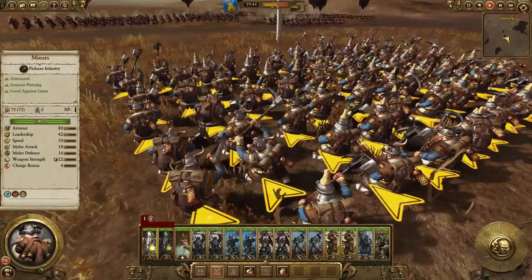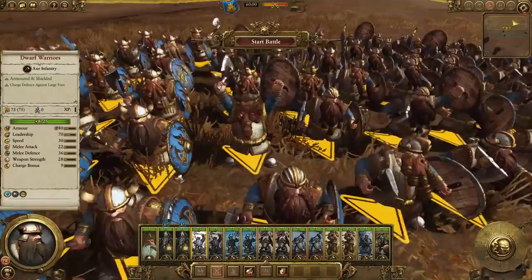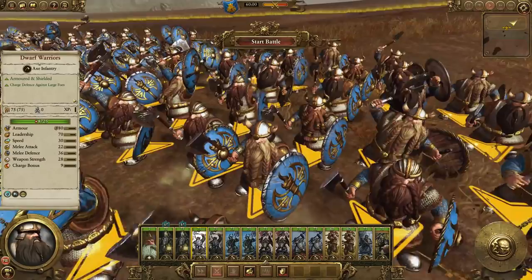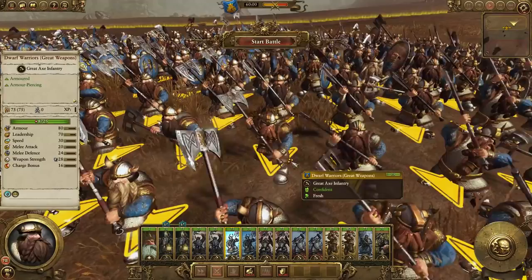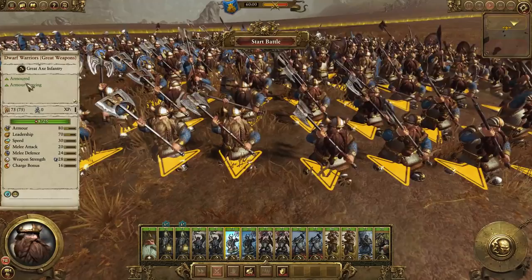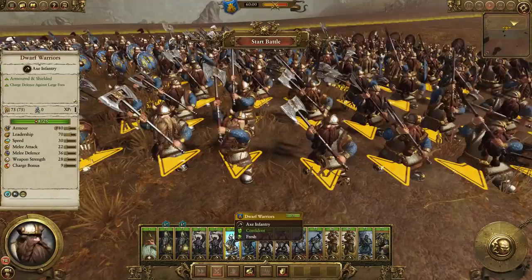Now let's take a look at Dwarf Warriors. These are your standard Dwarves — armoured, shielded, and highly resilient for such a basic unit. They also have a useful charge defence against large opponents, which is very useful because you're not going to be able to get out of their way. There is also the option to equip great weapons on your Dwarf Warriors — some very large axes. This gains them armour piercing, making them much better against heavily armoured units. However, their melee attack falls from 22 to 20, and while they gain a charge bonus going from 9 to 16, they lose a third of their melee defence by giving up their shields.